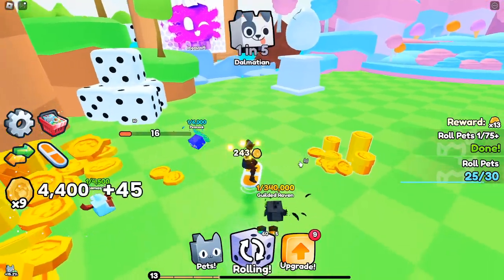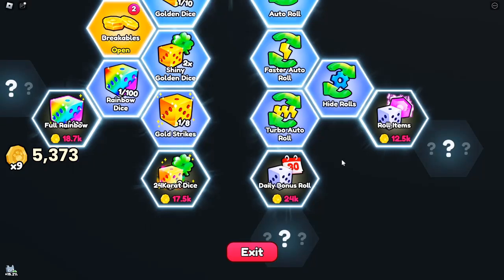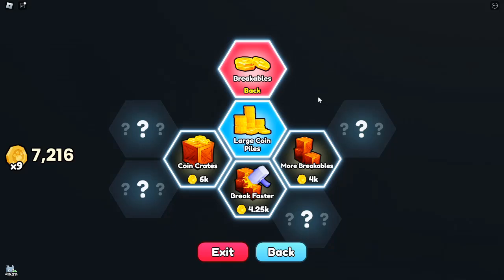Fruit upgrades: on the opposite side of the map, you can upgrade your fruits. Prioritize upgrading to get more rainbow fruits, which are essential for crafting potent potions like the Rainbow Dice Potion.